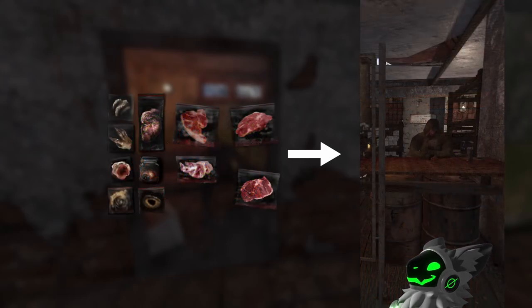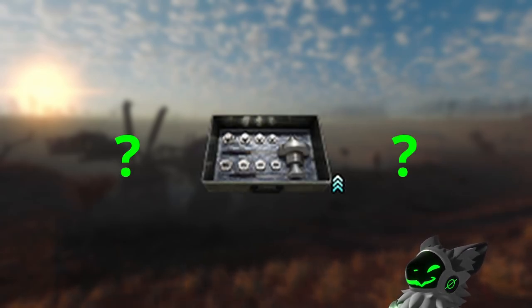Mutant parts should be sold to Butcher, who is located in Train Hanger in Garbage. Any other item can just be sold to the General Trader. Now, everyone's biggest question when playing Stalker: where can I find expert tools?